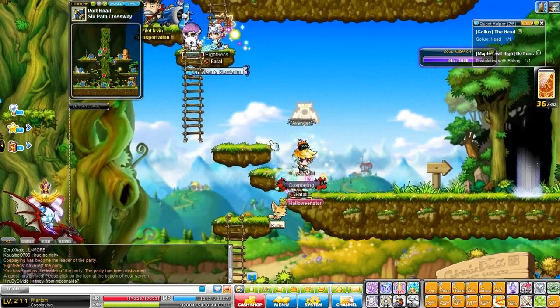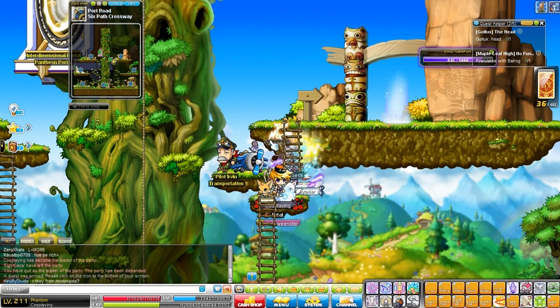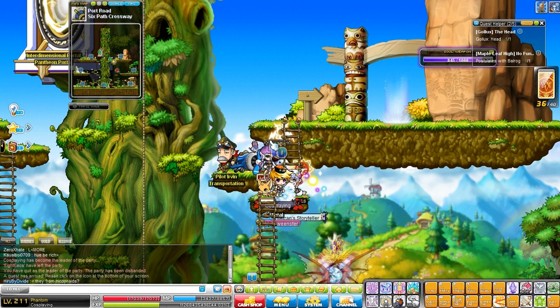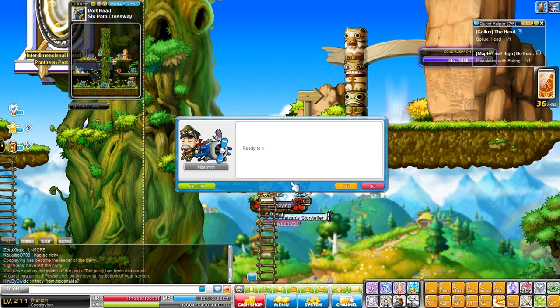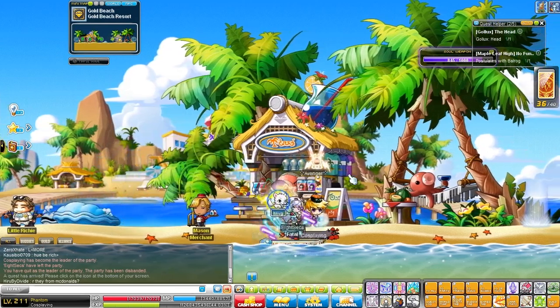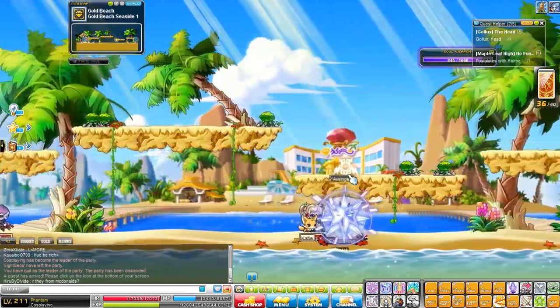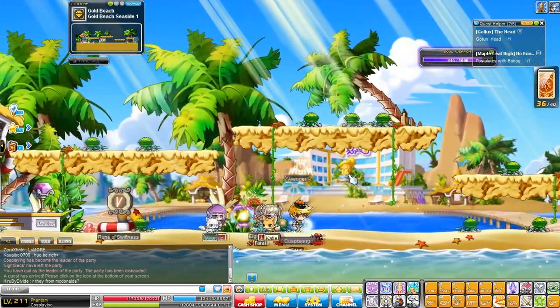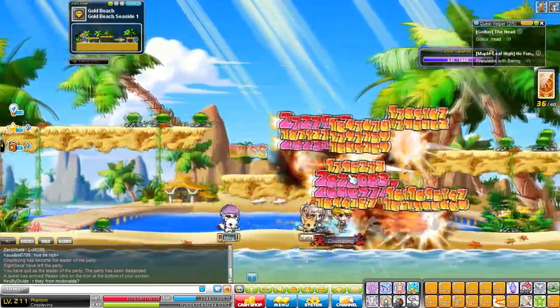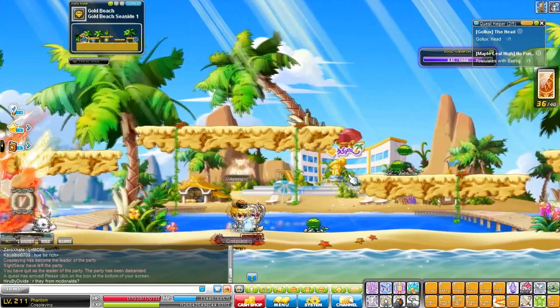Most people think you can only go to Gold Beach at level 35 through the quest, but you can actually come to the Six Path Crossway and click the NPC Pilot Urban to get there at level 20 or 22. These guys give 100 exp per kill, which is a ton of exp at level 20-22. You'll train here until level 40. With Holy Symbol and a 2x exp card, the spawn is so good you don't even need a Kana for this map.